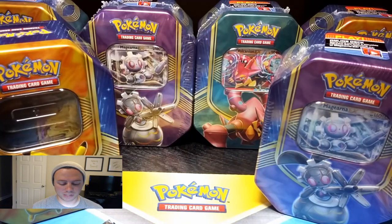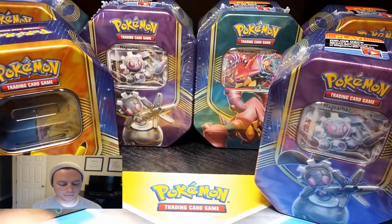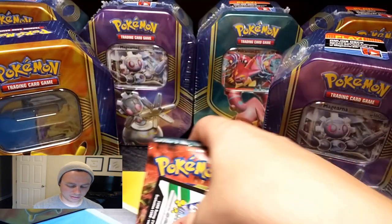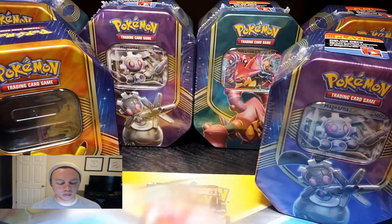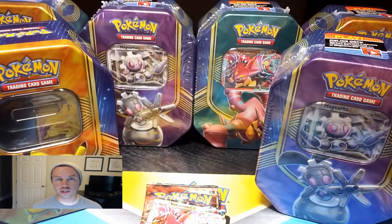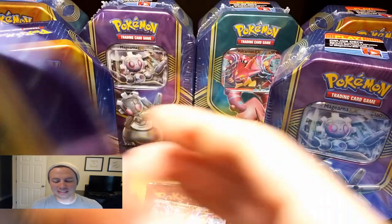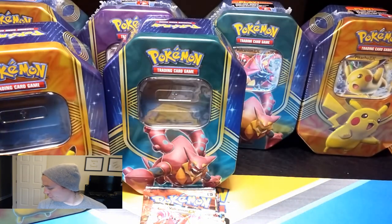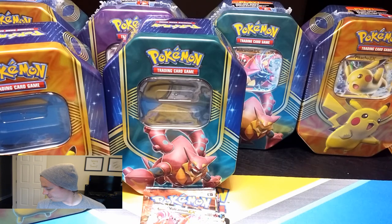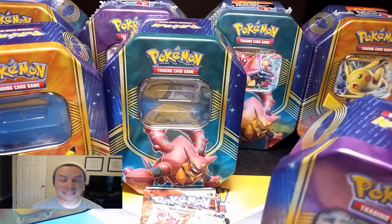Or if I just got a mistake case, I don't know. Usually on the outside of the box — the case I'm talking about — it'll tell you exactly which Pokemon tins are inside. But this one does not. It just says Pokemon TCG Fall Tin 2016, and it just says there's 12 tins inside.